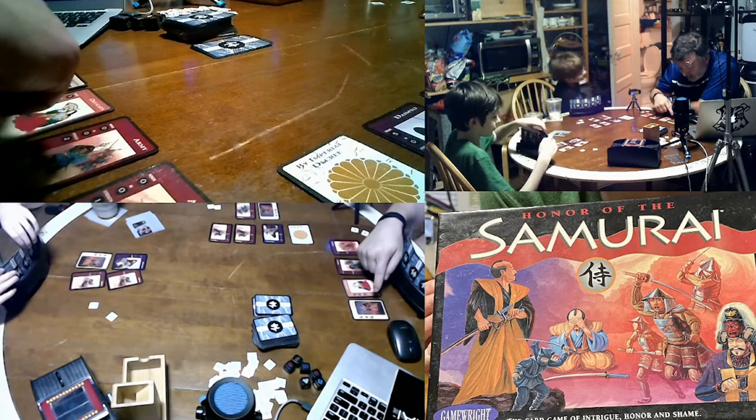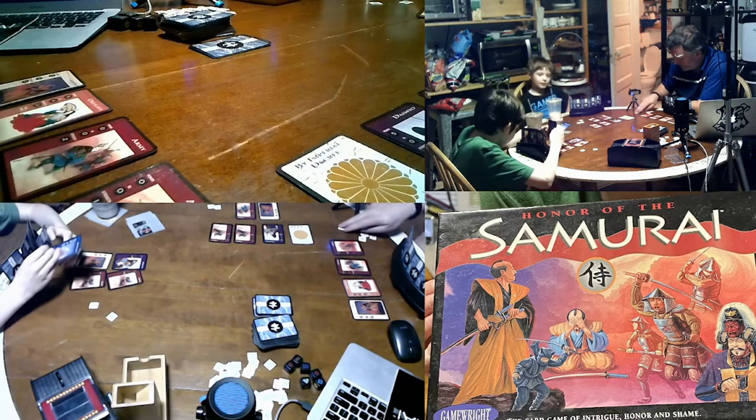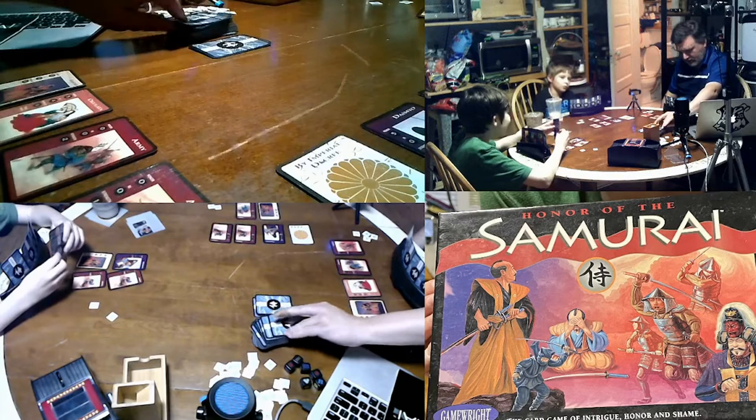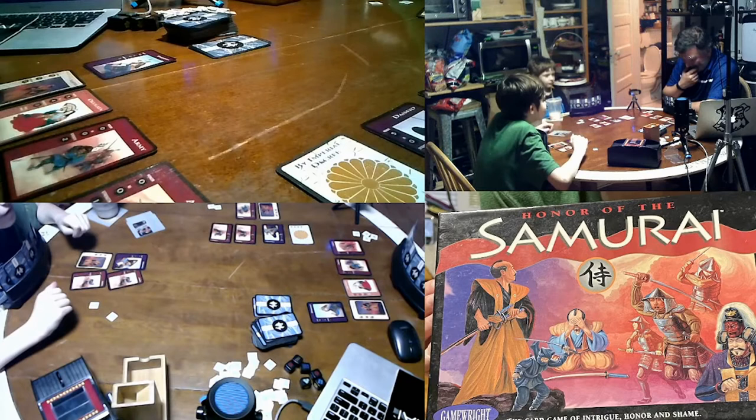I get two card actions — I'm gonna draw two cards. Oh wait, I get three card actions, and I play a daimyo. And I am going to declare... I'm no longer your guy. Why? Because I've got my own daimyo that I want to serve. But you get a whole bunch more stuff if you're still allied.